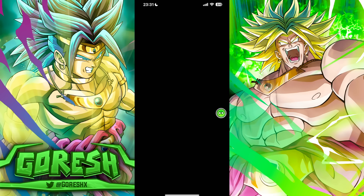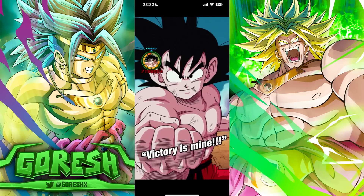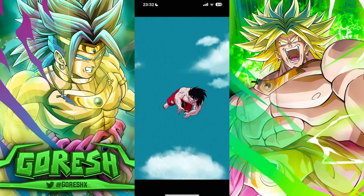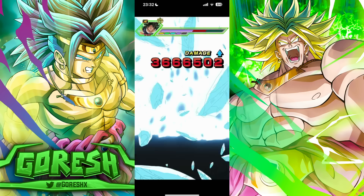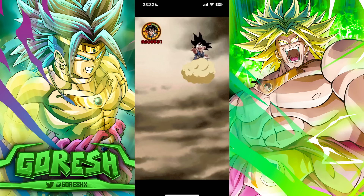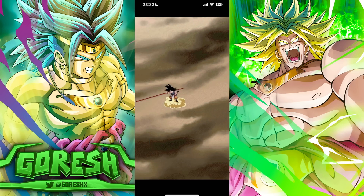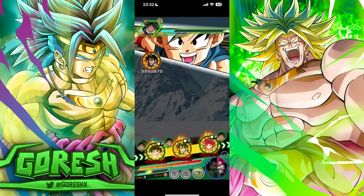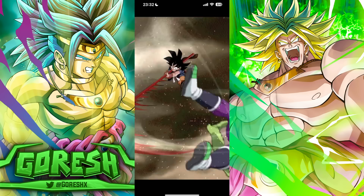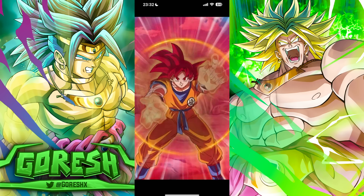One thing we did not see in the previous fight was the giant transformation. For that to activate we have to be below 60% HP and it has to be turn four or later. The reason why that's so good is because the turn you leave the giant transformation, the enemy cannot super attack. It's basically a ghost usher — by the time you fall below the HP threshold, your characters have been built up enough to eat normal attacks completely fine.